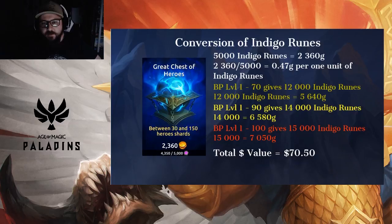Moving on to the conversion of indigo runes. I've taken the great chest of heroes, divided the cost of gold versus the runes, giving me 47 gold per one unit of indigo runes. From level 1 to 70 you will get 12,000 indigo runes equaling 5,640 gold. Yellow — 14,000 indigo runes getting you 6,580 gold. Red — 15,000 indigo runes getting you 7,050 gold, equaling a total of $70.50. If you were to purchase gold in the game and buy these, you would have to spend roughly $70 to get the same value.